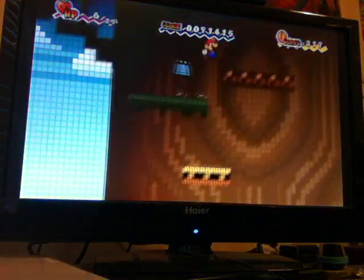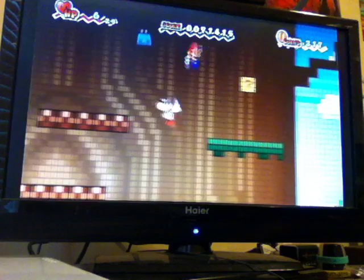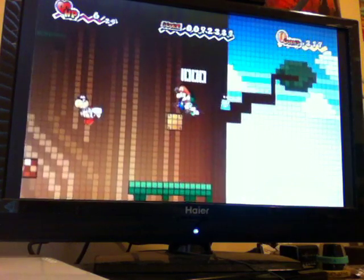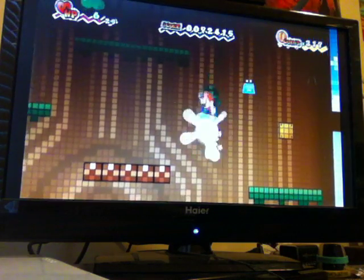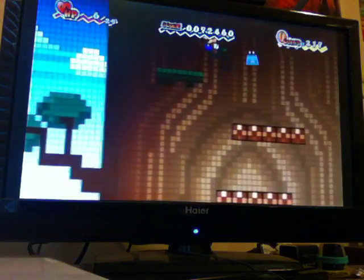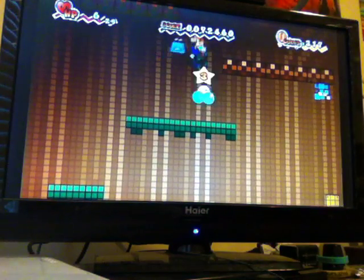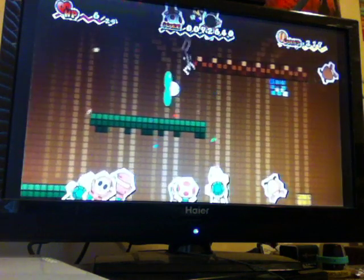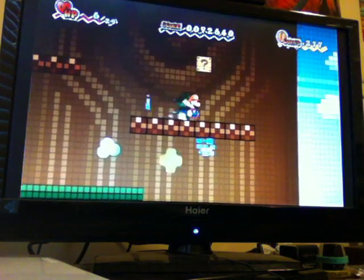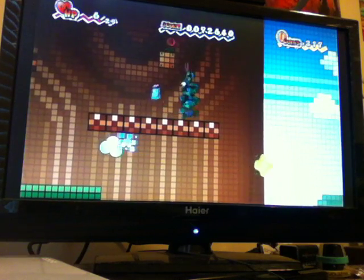Mario was walking backwards — which actually happened in 3-1 before. Alright, slow motion again. We got Poison Turbos — here's their first appearance, so you gotta watch out for those because if you get hit... and we have a new enemy right here too, those blue things.